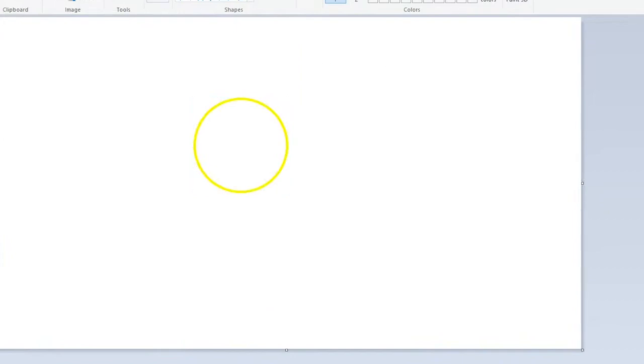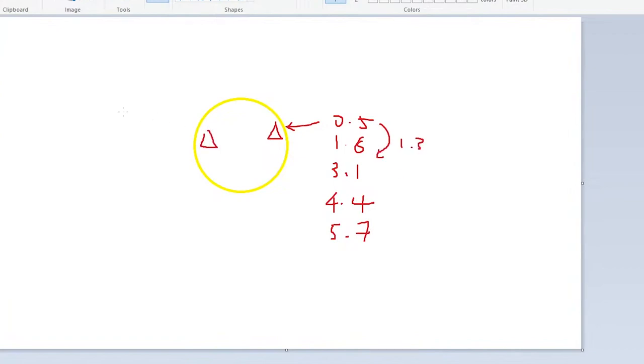If an enemy enters the aura at 0.5 seconds, he gets damaged at intervals of 1.8, 3.1, 4.4, 5.7 seconds, and so on — because the cooldown is 1.3 seconds. Another enemy entering at 0.2 seconds gets different intervals. Depending on when the enemy enters, the intervals are different. For the garlic to work properly, it must individually track the cooldown of each enemy. The aura script uses a dictionary to track every enemy, where the key is an `EnemyStats` object and the value is a float storing the cooldown.